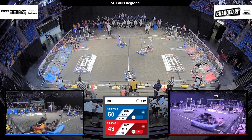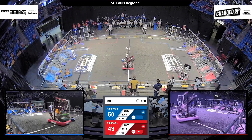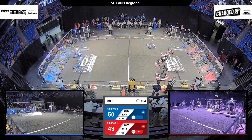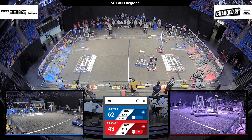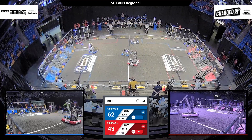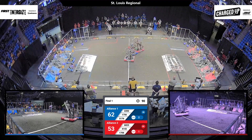We have 5176 playing defense in the middle, trying to prevent those red teams from flying across the field like they normally do. 4143 is having some trouble getting up over that charge station, so they make their way around to go and score. 1706 is just barely missing, scoring their cone.